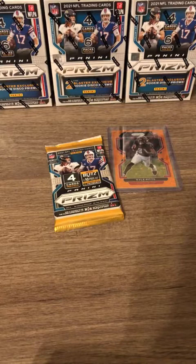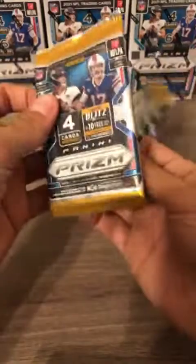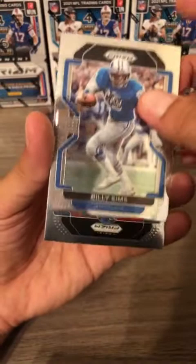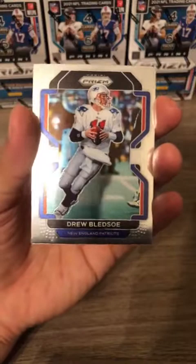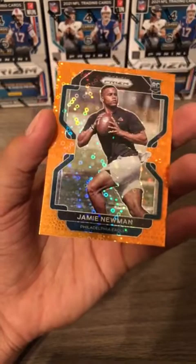We'll go ahead and get this Mac Jones up on the screen — second instantly top-loaded card of the night. Billy Sims for the Detroit Lions on top. I feel like Mac Jones could win a championship with the Patriots if they get their defense sorted — he's the king of not making mistakes. Drew Bledsoe for the New England Patriots, speaking of the Patriots. Our orange disco is a Philadelphia Eagles rookie card — Jamie Newman for the Eagles.